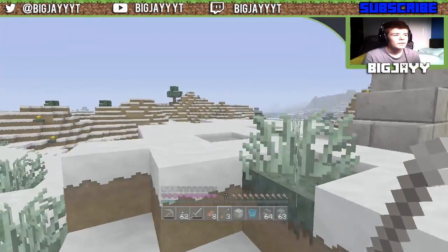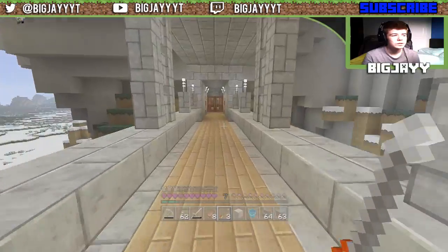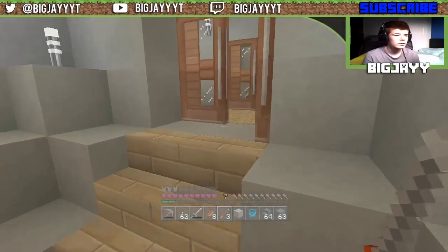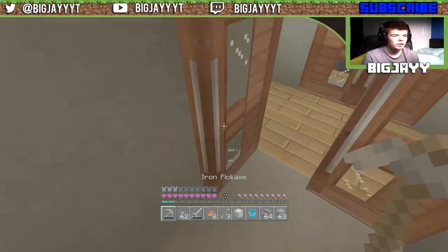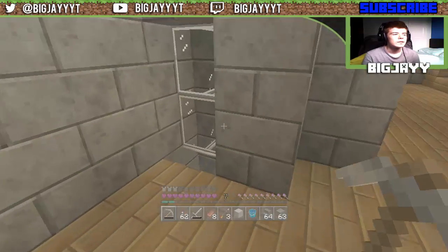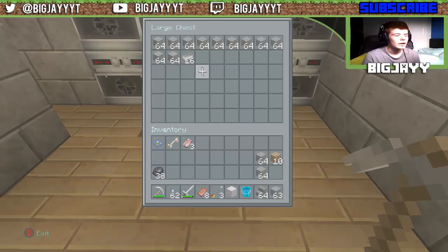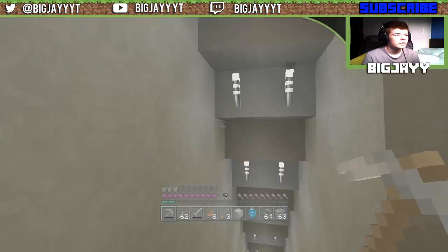Basically, here's a rundown on what happened in that episode. I cleared up the little hill, I built the bridge which was a complete pain in the ass and took me a long time to get all the cobble. I mined down here and that gave me quite a lot of cobble, but I didn't want a cobblestone bridge - I wanted it to look nicer. This is just chest storage.